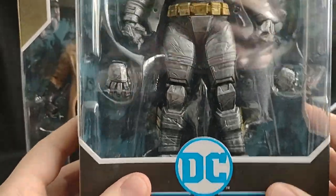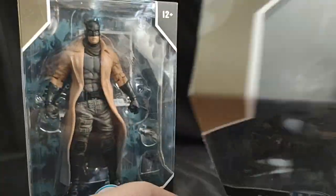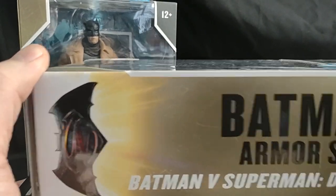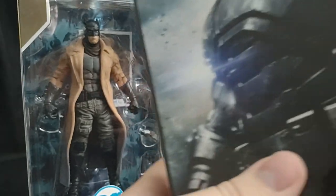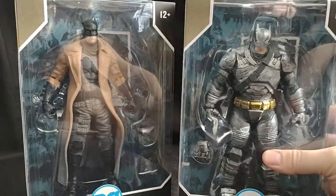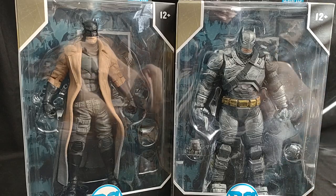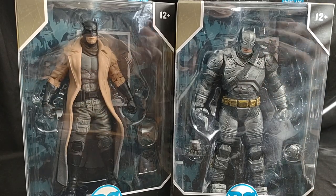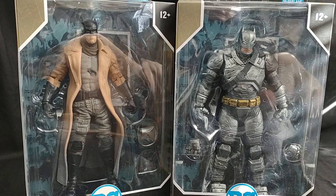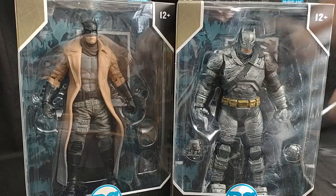Now, the Armored Batsuit. This thing is gorgeous. Look at it. I really like this color scheme on the sides and the top — the goldish, golden color going on. This one also does not come with anything except interchangeable hands. It doesn't come with a spear or anything like that. But the Superman with Doomsday does come with a spear, so you can obviously give him the spear.